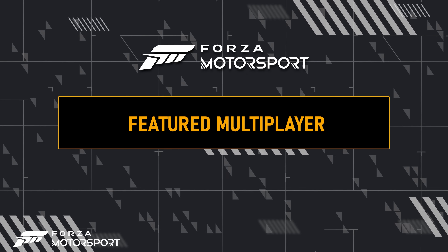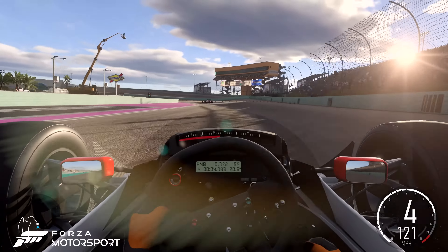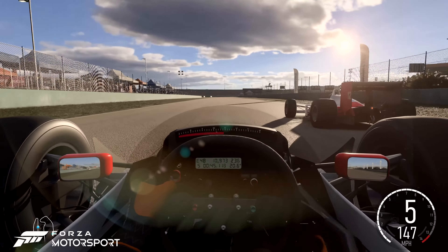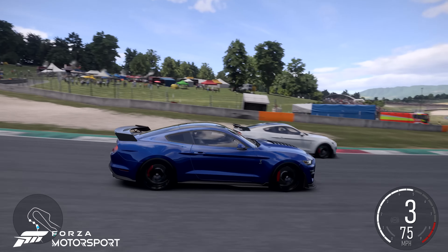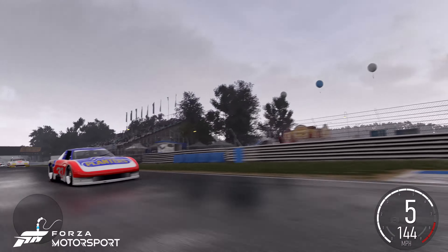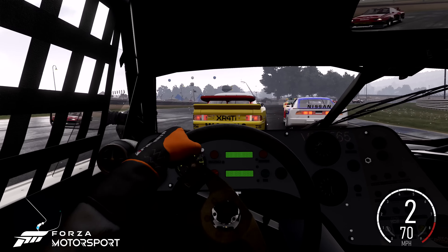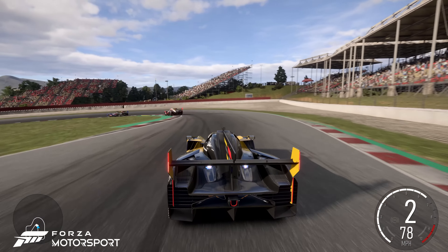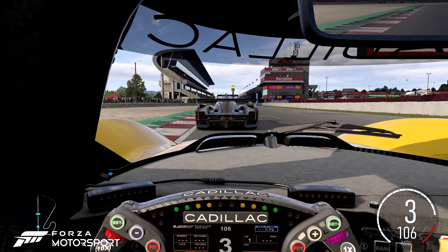Over in featured multiplayer, get ready to compete in four new weekly spec series. Race with iconic formula race car designs piloted by motorsport legends in the late 1980s and '90s in Grand Prix Rivals. Experience relentless engine power, advanced suspension, and robust brakes in the Mustang Shelby GT500 spec series. Discover how the Grand Touring experimental class transformed beloved street models into turbocharged track legends from the late '70s to early '90s in the GTX sports car spec series. And finally, experience superior aerodynamics and incredible horsepower in some of the most thrilling and advanced race cars in the world in Proto H.